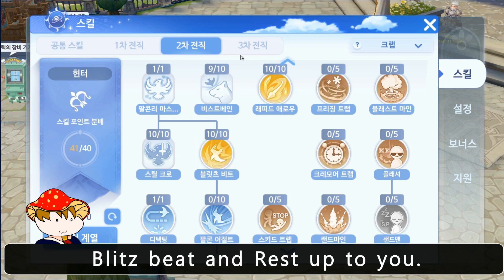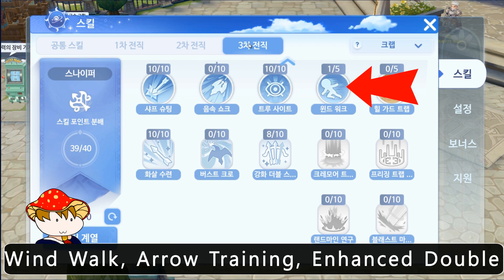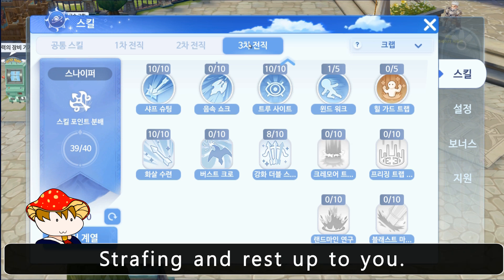Also blitz beat, and the rest is up to you. For skills with Ixion at sniper, I recommend true sight, wind walk, arrow training, enhanced double strafe, and the rest is up to you.